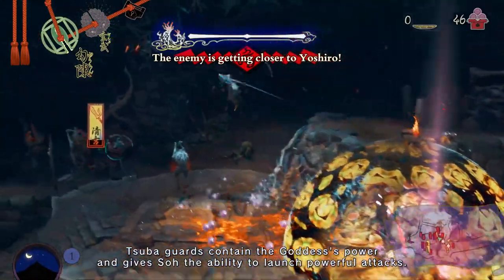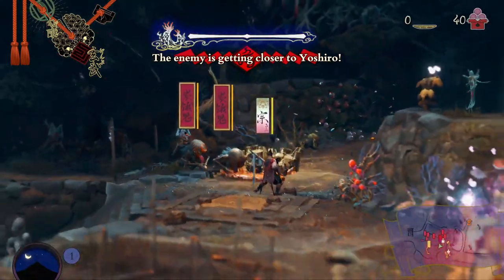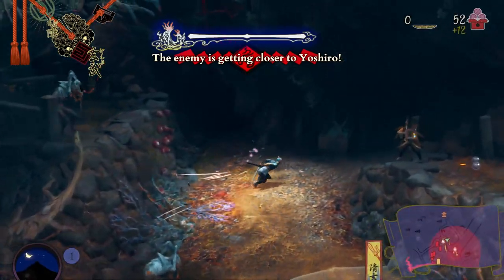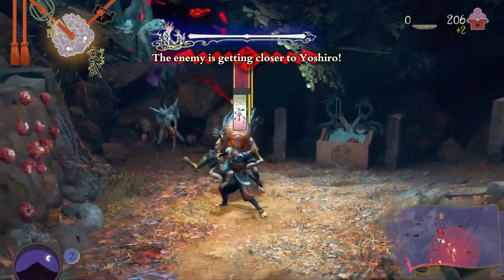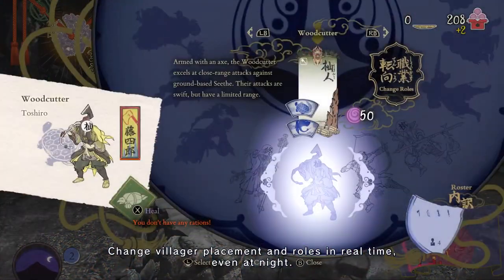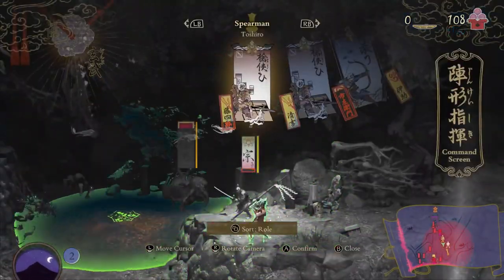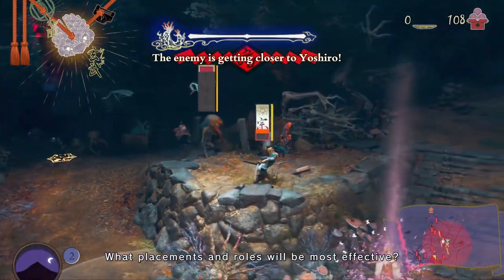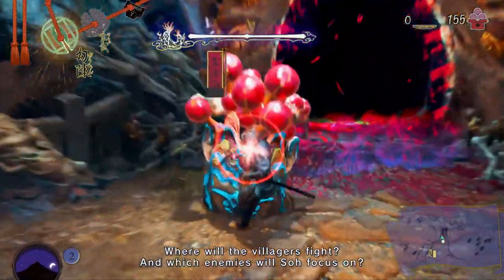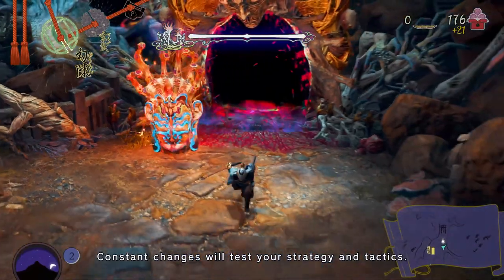Tsuba guards contain the goddess's power and give So the ability to launch powerful attacks. Change villager placement and roles in real time, even at night. What placements and roles will be most effective? Where will the villagers fight? And which enemies will So focus on? Constant changes will test your strategy and tactics.